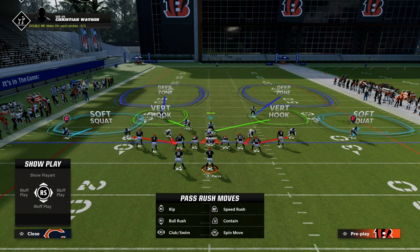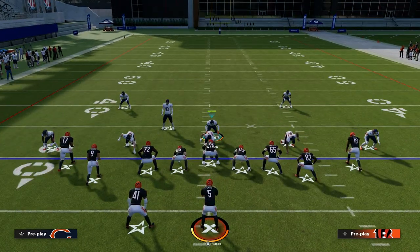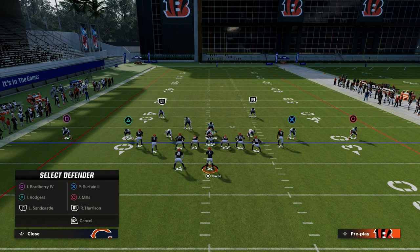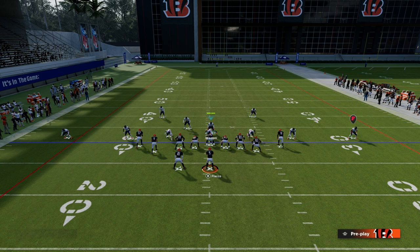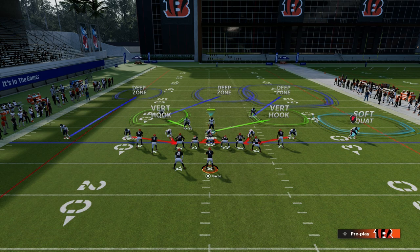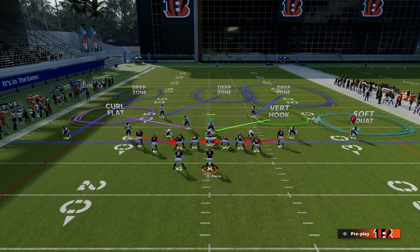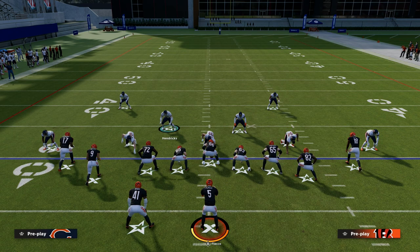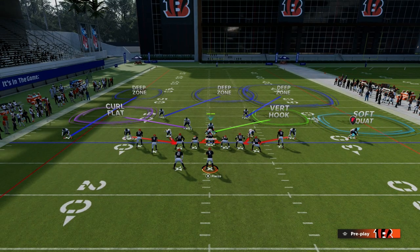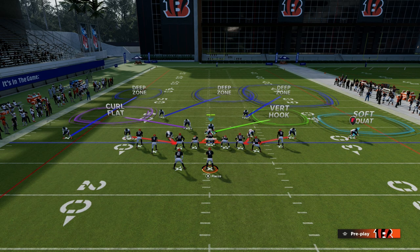The coverage adjustments for this four or five-man pressure: we're going to put the cornerback on the outside in an outside quarter zone — not an outside third, outside quarter zone. We're going to take that safety on the left side and put him into a middle third. We're then going to take that linebacker on the left side and put him in a zero-yard curl flat. On the right side, you can man up that safety on the outside receiver and man up the outside corner on the tight end, or just leave it as is.